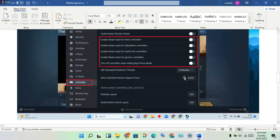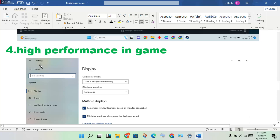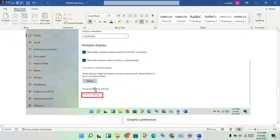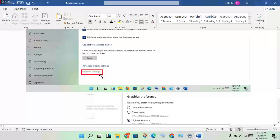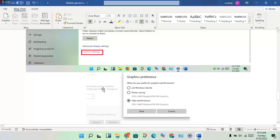The next step is to set high performance for the game. Go to Settings, click Display, then click Graphics Settings. Find the FC24 game — it may be automatically added, but if it is not, you will need to add it manually by clicking Browse.